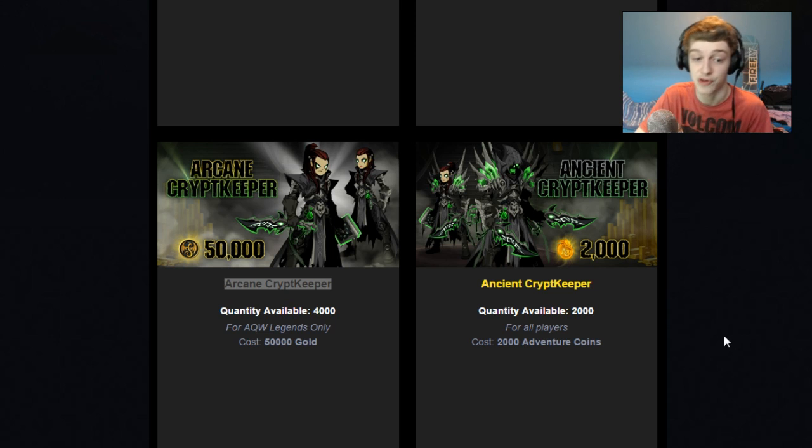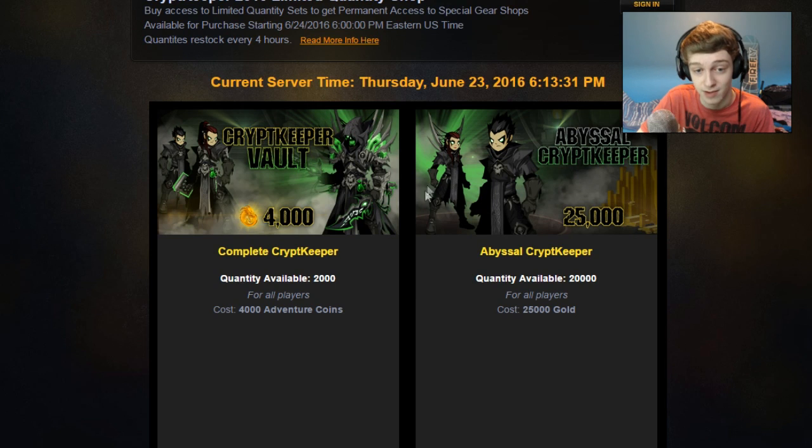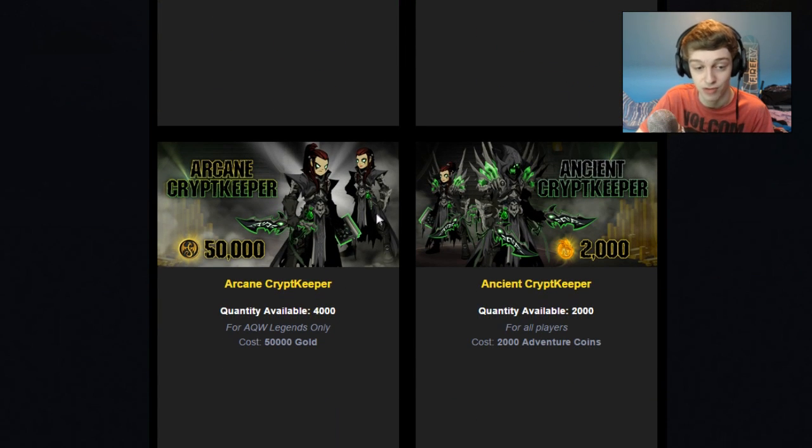Someone asked if these sets are color custom. The green that you see on these sets — apparently all the green is color custom. So maybe these daggers, even for the member version, are color custom. I don't think there's any color custom parts of the non-member sets, but I know for a fact that the AC versions definitely have color custom aspects to them.